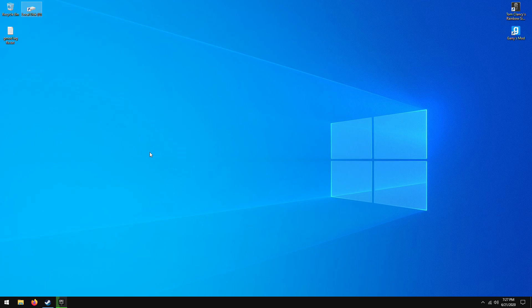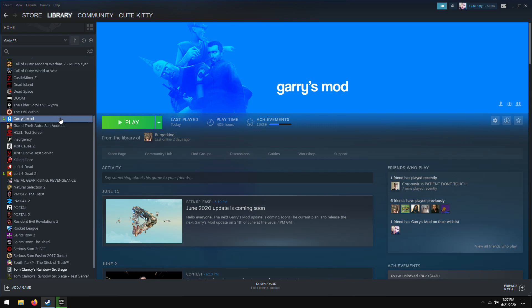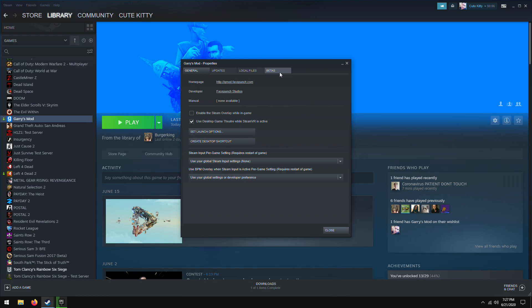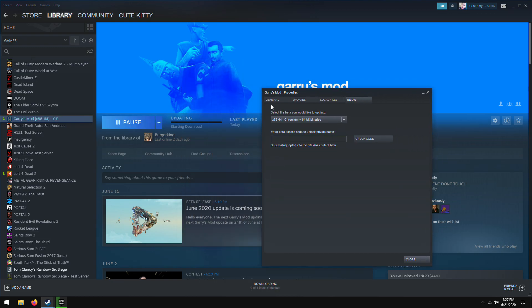The first thing you want to do is go to your Steam Library, go to Garry's Mod, right-click, Properties, then go to Betas. Here it says 'select the beta you'd like to opt into' — you want to select the LASWAP option: 8664 criminal plus 64-bit binaries. Select that and it will download, really quick.